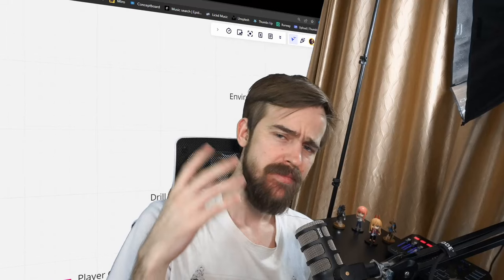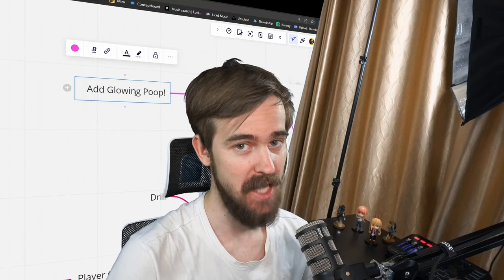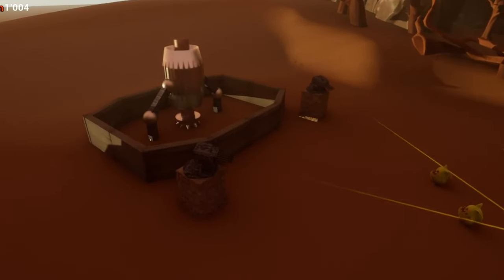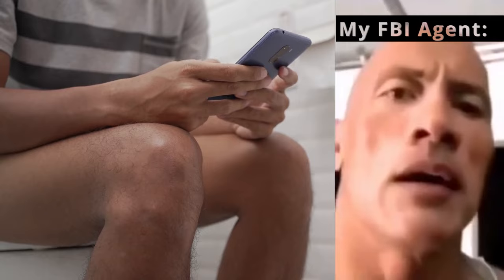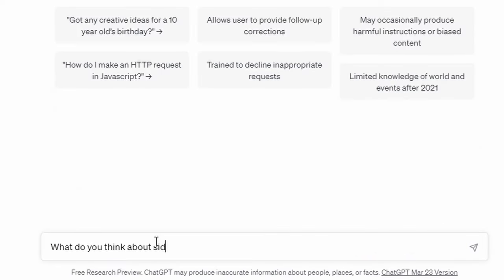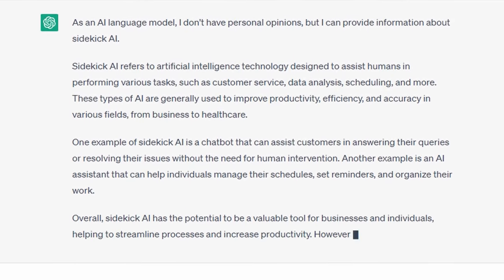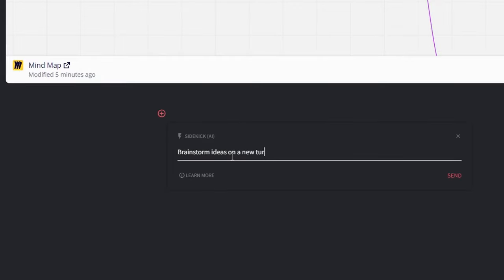The first step is almost always to brainstorm new ideas, and this time it won't be any different. We will be brainstorming ideas for a new defense turret. But this time, instead of spending hours on the toilet trying to find new ideas, I instead use Nuclino's new AI tool called Sidekick. Sidekick is basically ChatGPT, but built into the app I'm already using to design my game.